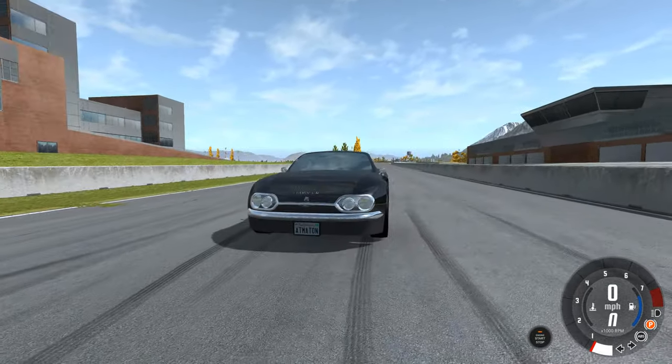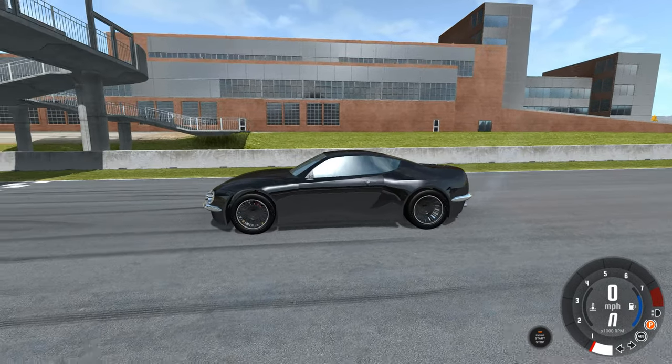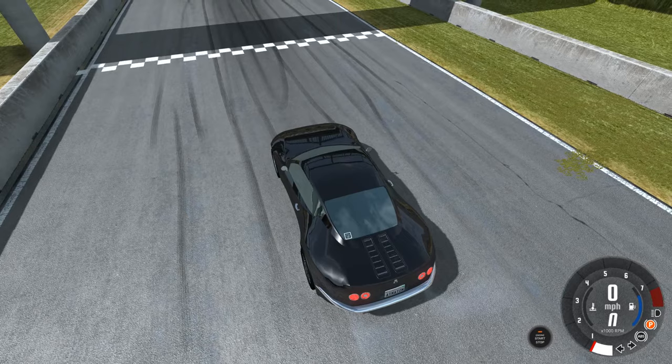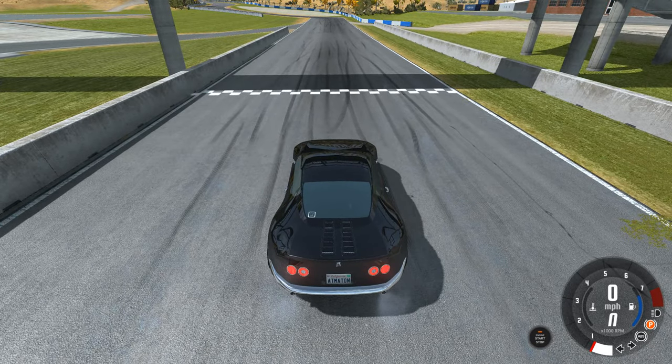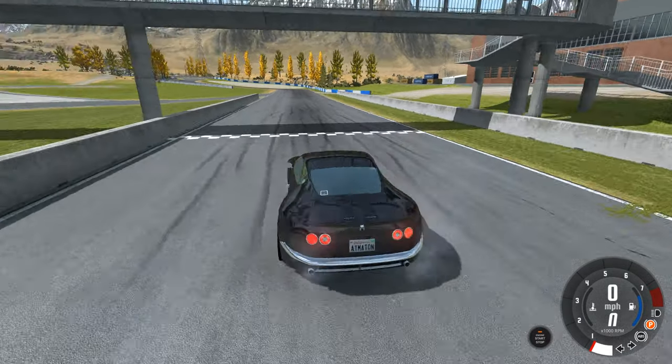It is rear engine, 4.5 liter, flat 6, makes 350 horsepower and I think around 326 foot-pounds of torque. And we're going to see how it drives here in BeamNG.